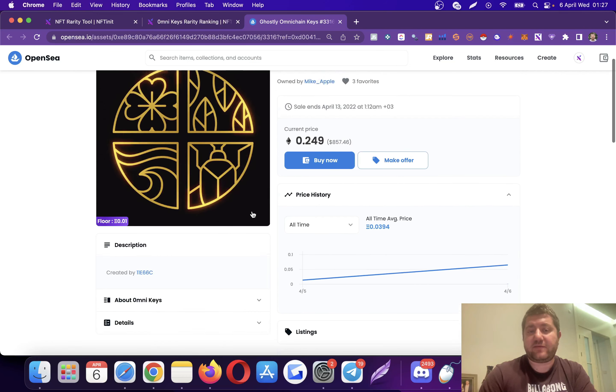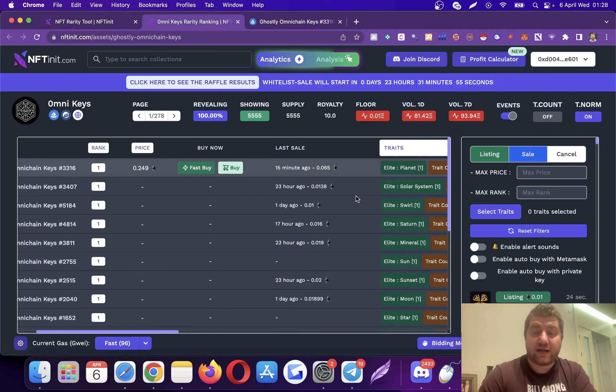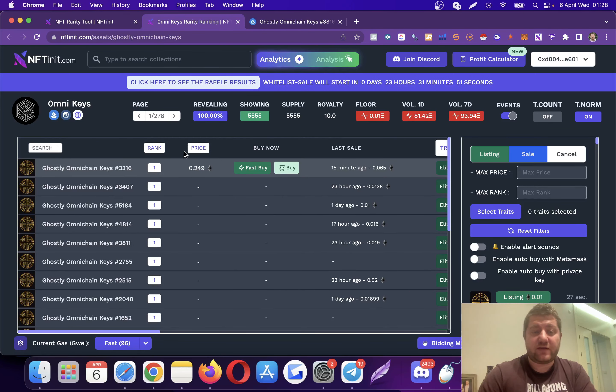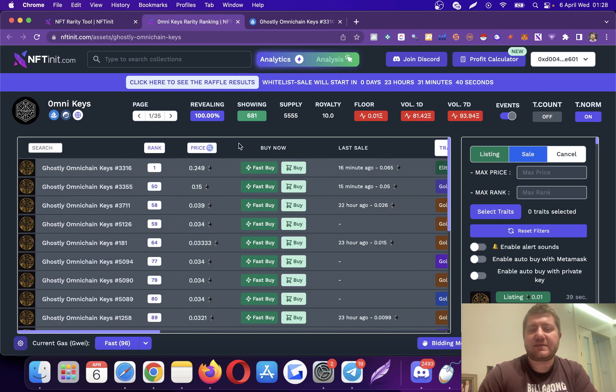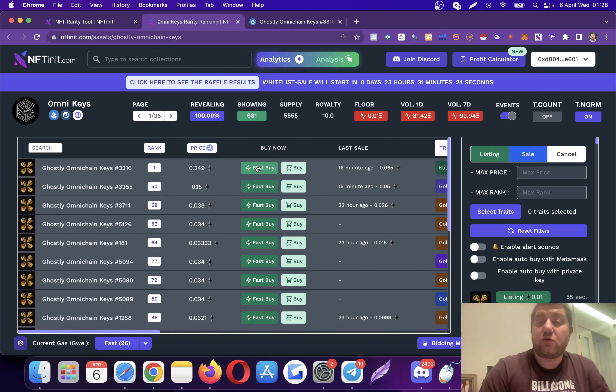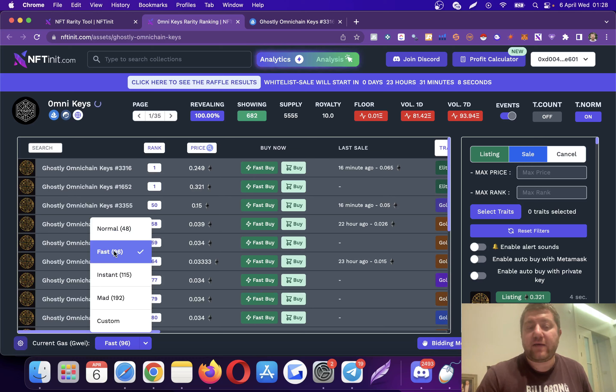By the time you watch this video it will probably have revealed on OpenSea as well, and this specific NFT will have the traits shown here. While it is revealing, you can enter a price to show NFTs currently being listed. The system will show you the best NFTs you can buy — this rank one is being sold for 0.25 ETH. I suggest using the fast buy option because there's going to be a lot of competition. The fast buy button buys the NFT with your preset value.